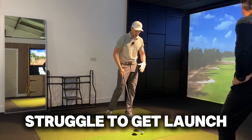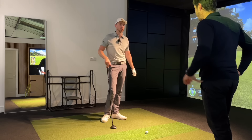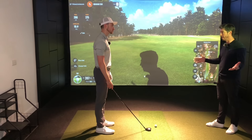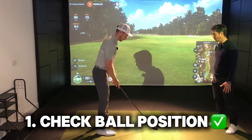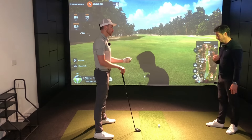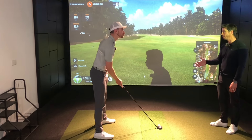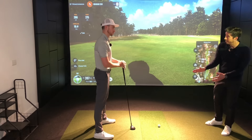So Graham, let's talk about players that struggle with getting the launch, the height, the distance with their fairway woods. What's the first thing you would look at to make the change and help them with that issue? A lot of the time with fairway wood, the key if the ball is on the floor — you want to be hitting slightly down on the ball, ever so slightly, let's say one degree or zero. So first of all, check ball position. We want to have it probably not as far forward as driver — more half a ball, a ball behind driver. An inch or two inside — a ball just inside the left heel.